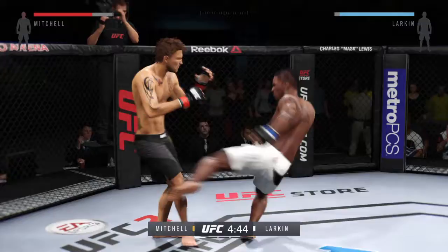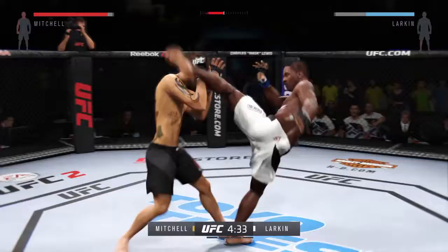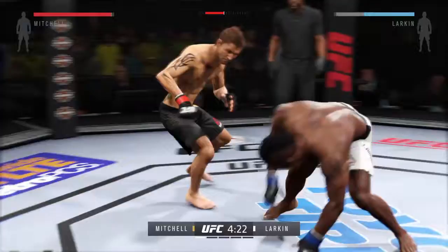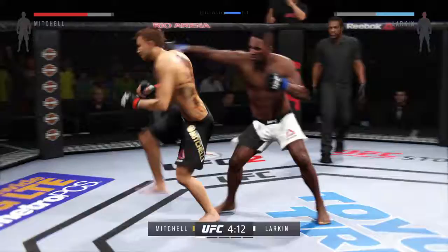Excellent head movement. Larkin with a good jab. Nice inside leg kick. Good job timing this combination of strikes here. Oh, very nicely done. Damaging leg kick. Big head kick. He landed a huge uppercut. He caught it with the head kick. Strong jab.